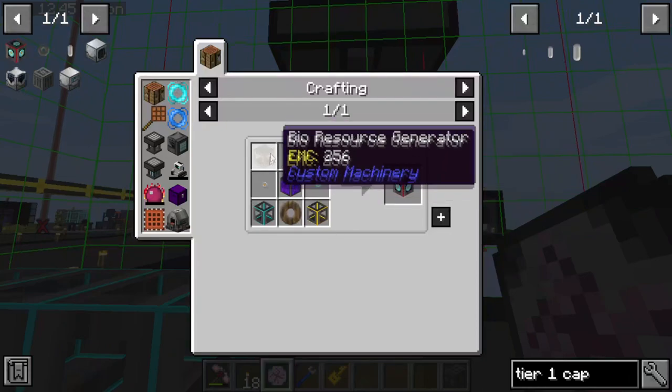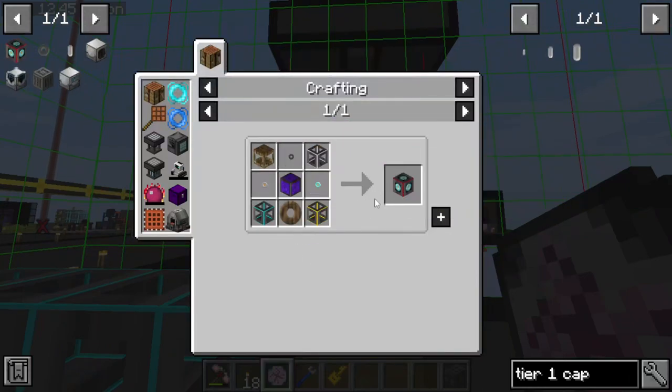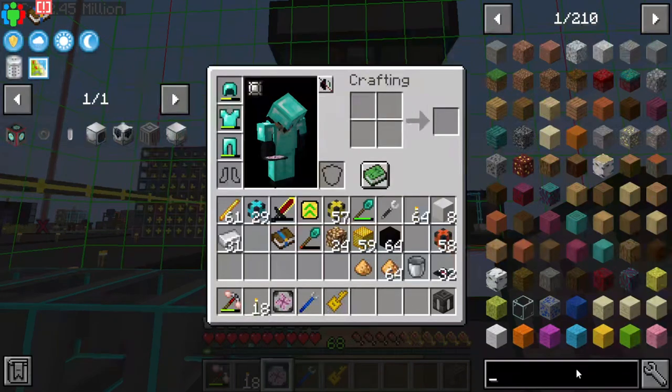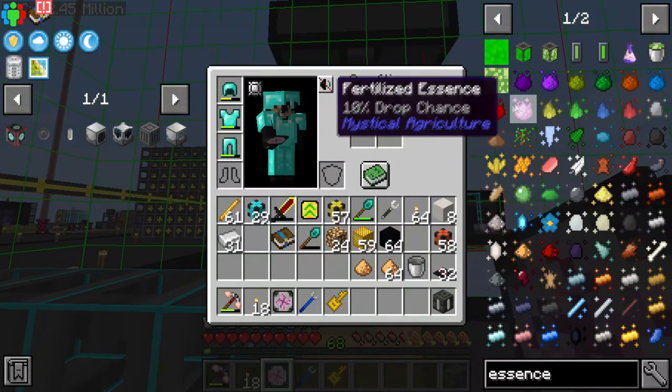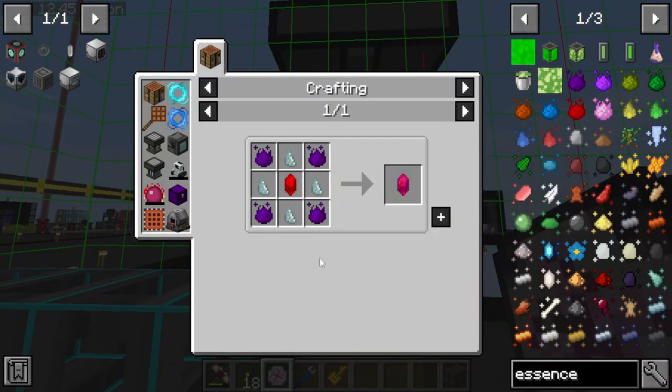All the things kind of mixed together to make the catalytic converter, which is going to allow us to do many many things. Can I easily make the master infusion stone? I need insanium — I wonder if I can.